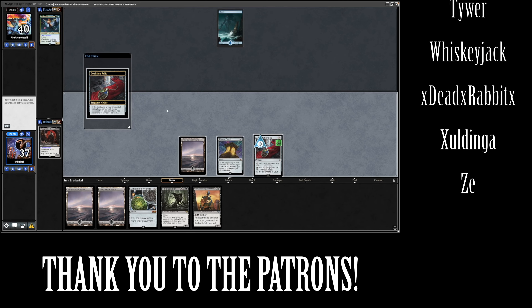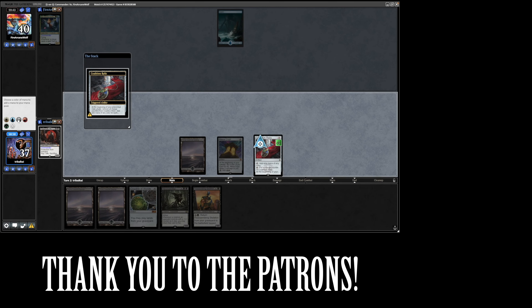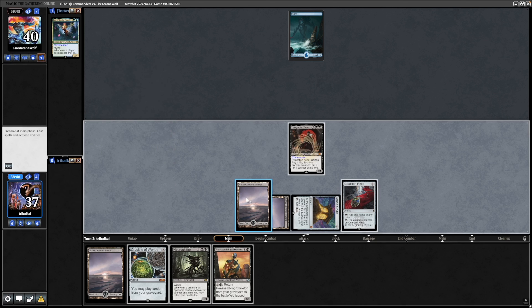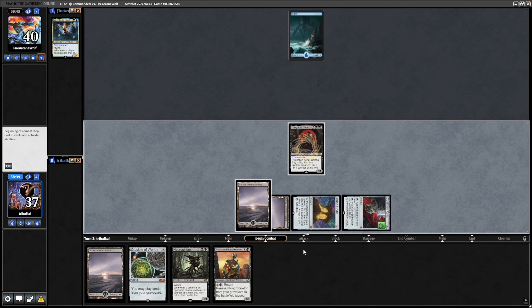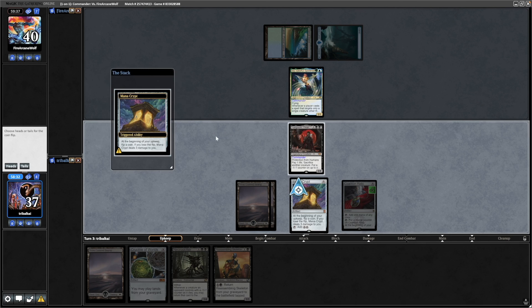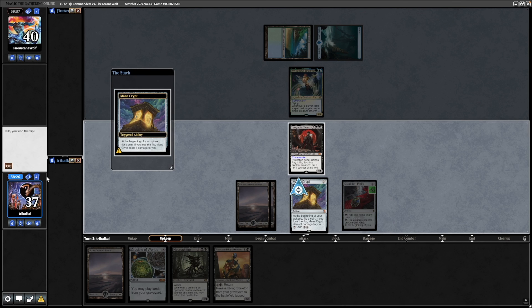Our opponent just starts off with a blue source and there is a Reassembling Skeleton for us. The Coalition Relic is going to remove a counter and make a black mana for us, so we'll just speed out our commander. I don't think we're too desperate to get down the Reassembling Skeleton just yet, although we could have gone for sacrificing it in response to some kind of removal — maybe they've got Pongify — but decided to risk putting a counter on that.